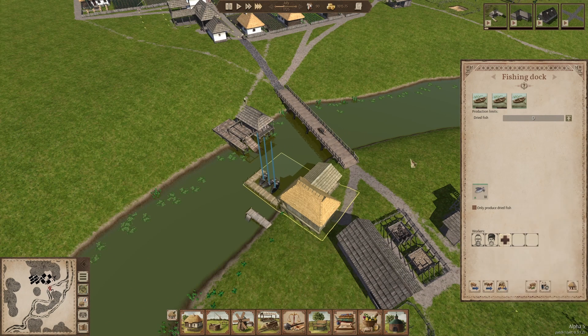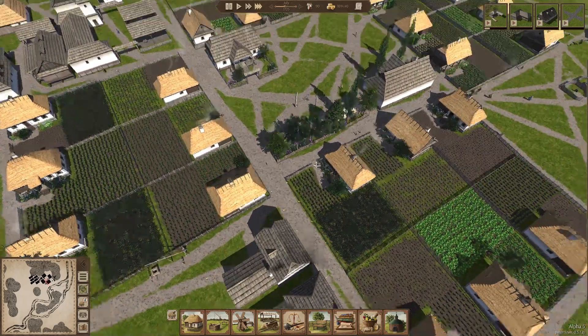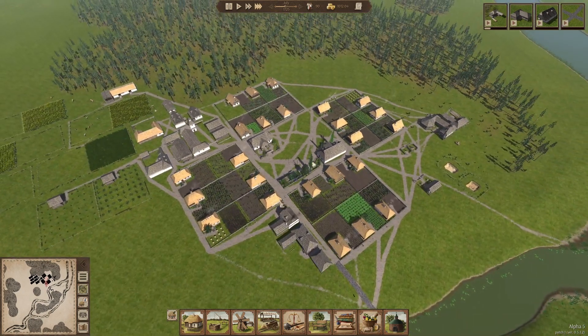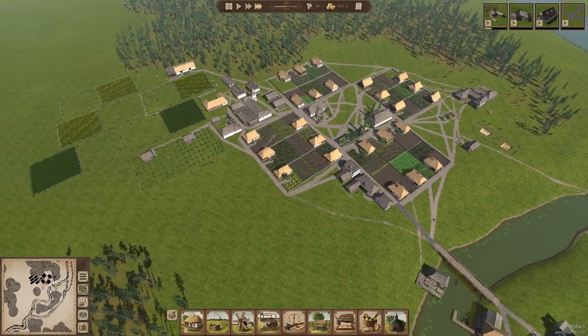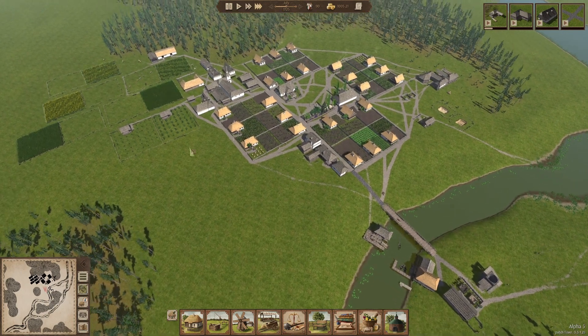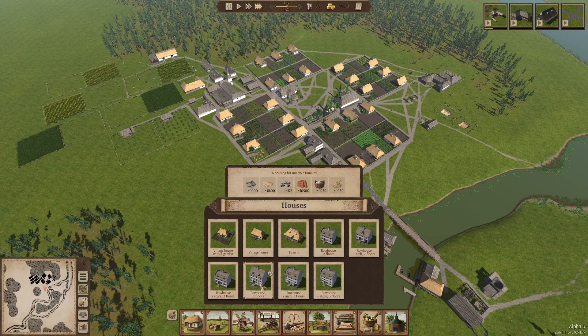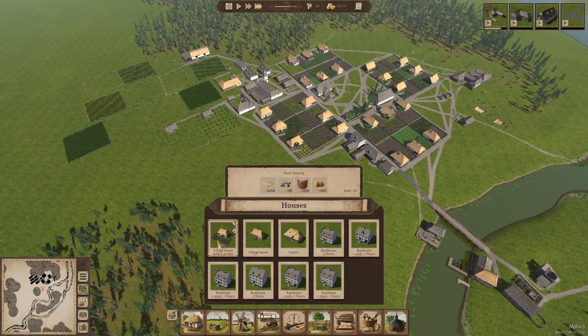I'll maybe consider getting another fisherman — I don't have any fish in storage. I want to also see where I can build more of these farmer houses. I'm not going to start with the row houses yet because I need the limestone and the bricks, which I don't have. When I get the brickworks and the limestone up and running, then I'm going to start placing the row houses. But I definitely need to place a few more houses.